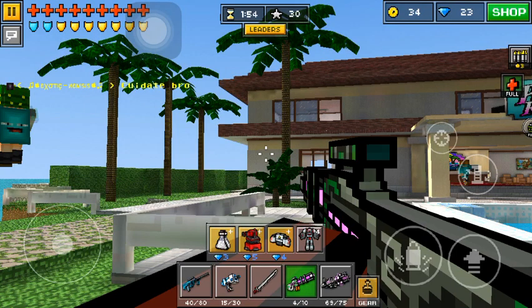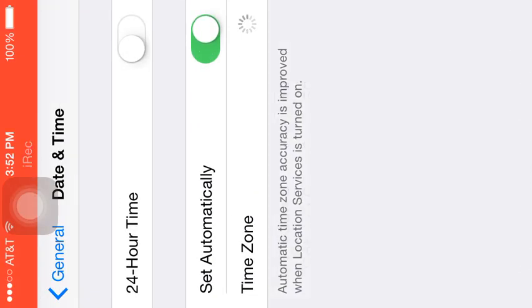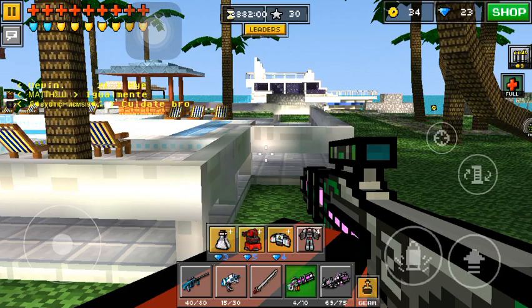If you guys want the time to go back to normal, just go back into the regular date by switching that thing and you're back in it and the time should be normal probably. Maybe not, because I did go into the future and then I went back to the past. So yeah, thank you guys so much for watching. If you guys should try this out on your friends or just try it out for fun so you can glitch time on everything. Stay perky and bye!